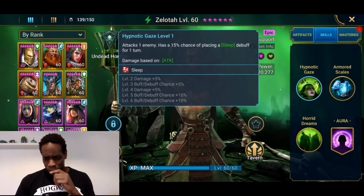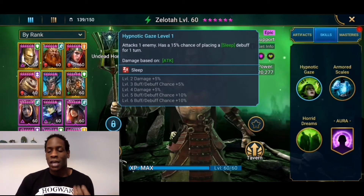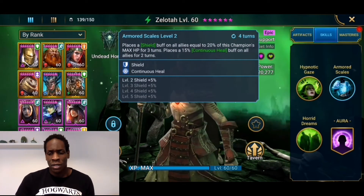His A1 attacks one enemy and has a 15% chance of placing a sleep debuff for one turn. You could build accuracy for that, but I don't really care about the sleep because the second you hit them they wake up again, so it's not as good as stun. I'm not really too bothered by it.